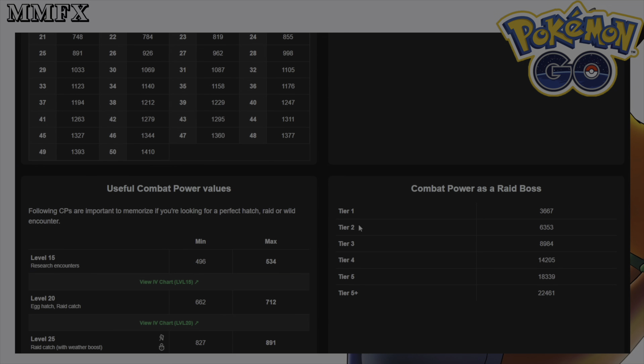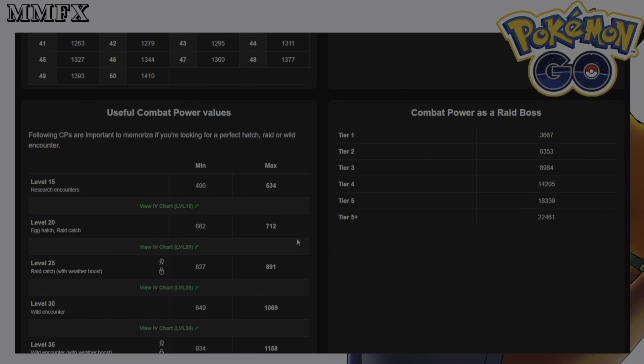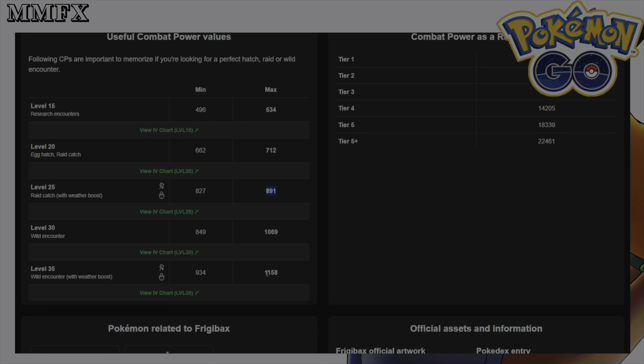If Frigibax is going to be in raids, you're looking at 712 CP for a 100 IV from a normal raid, and from a weather boosted raid you're looking at 891. Not too bad.